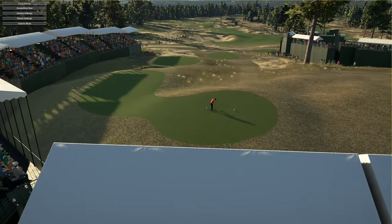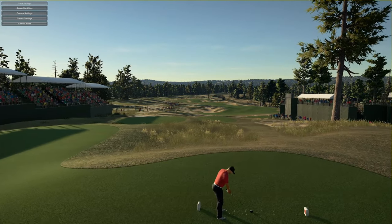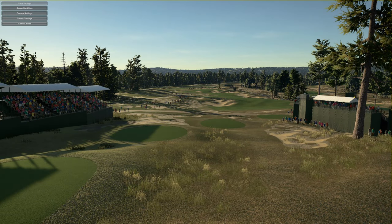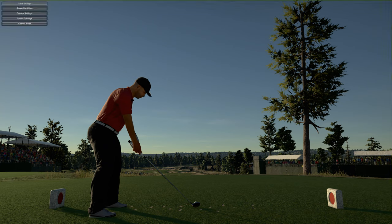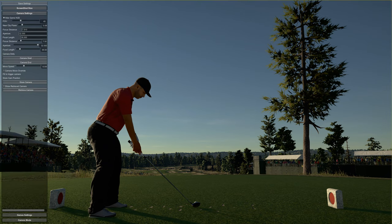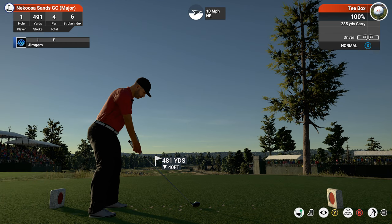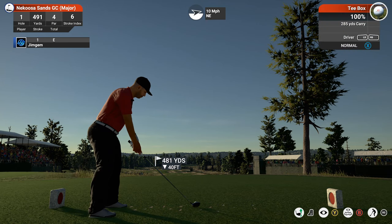Here we are back onto the first tee — beautiful view. I might just take a little screenshot there for our thumbnail. Let's get the HUD back on and get this underway. Hole one of Nikusa Sands GC, a major hole — 491 yards, par four, stroke index six. Ten mile an hour wind coming off from the left-hand side.